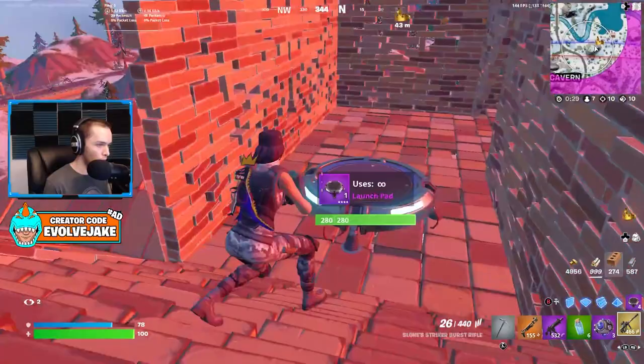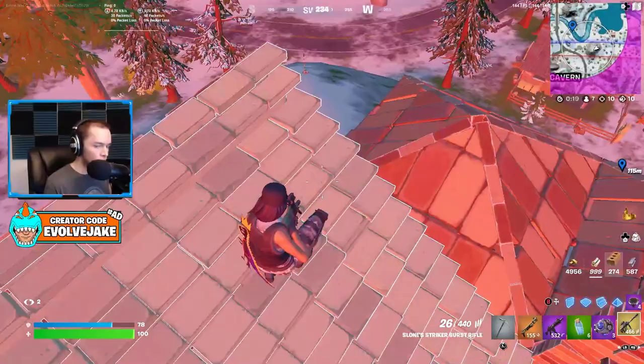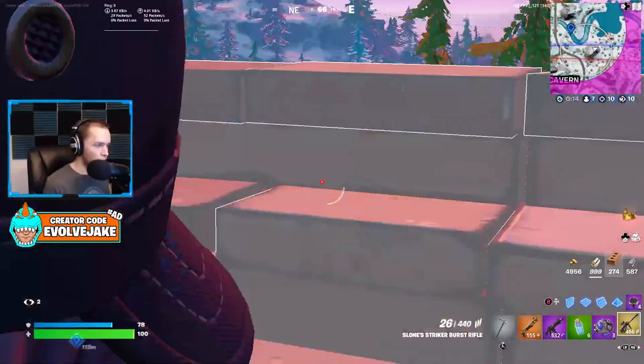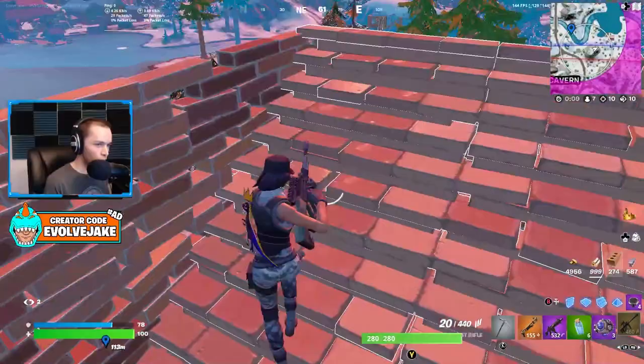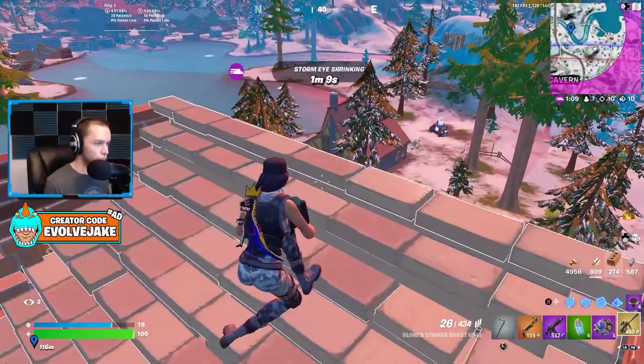I still have four extra pads and three shockwaves so we're really good on mobility. I'll ramp it so if zone ends up going there we can short-pad and be less likely to get fried. I play both build and no-build depending on the situation — I usually play normals first and then no-build after. I like having both modes as an option for different reasons.